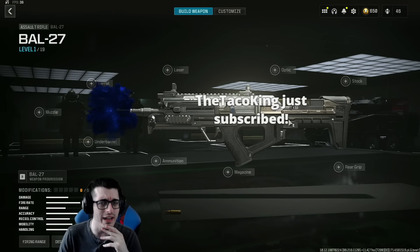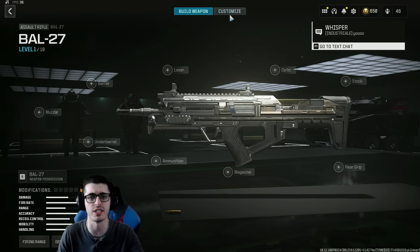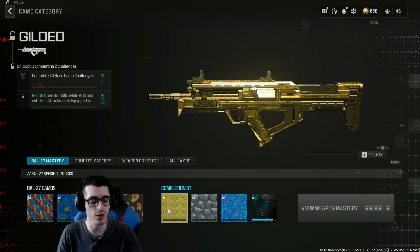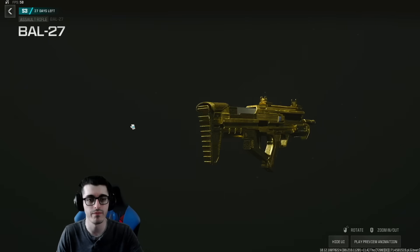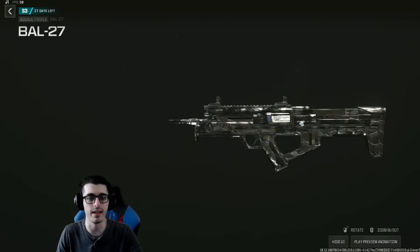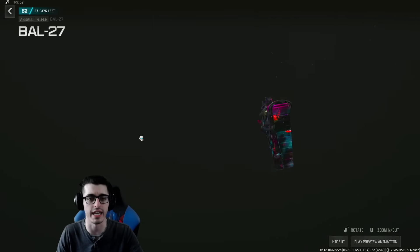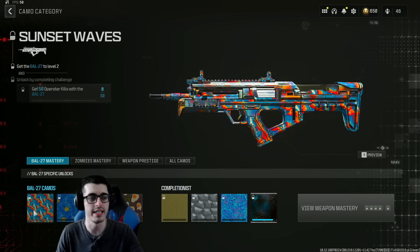There obviously is no conversion kit for it yet — maybe there will be one day. No blueprints for the BAL as of right now. But if you don't want to do your classified battle pass sector challenges, you can go ahead and just exfil with it in zombies or eventually buy a bundle featuring a blueprint. Here are the camos on the BAL: you've got Gold, Platinum — or Forge, excuse me — we also have Priceless, and then lastly Interstellar.